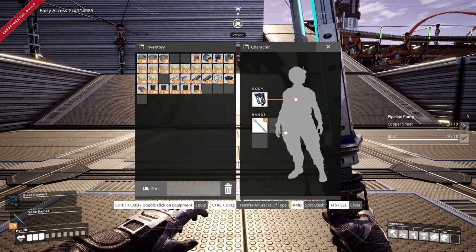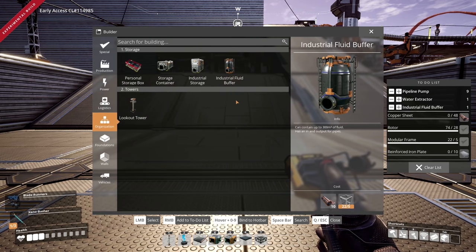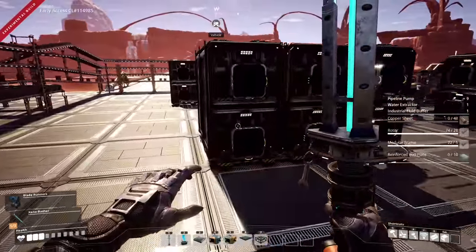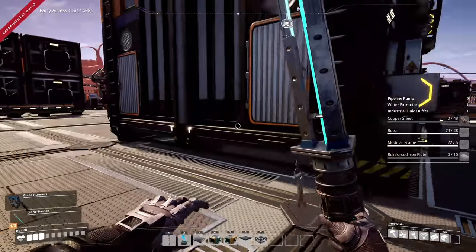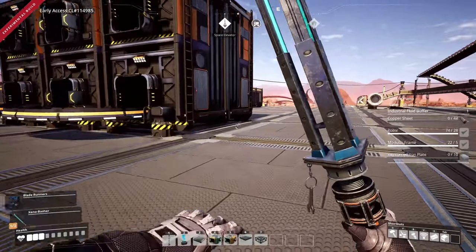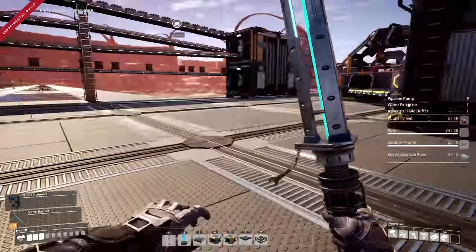I think we have power. Let's check the inventory - I have rods, I have cables, so we have power. I'm also going to grab a water extractor and a fluid buffer, and we're going to need a bunch of foundations. Let's grab this stuff quickly. We have reinforced iron plate - super easy, super amazing. The factory's been running for quite a while, so we already have 2,500 versatile frameworks in the space elevator ready to go. We have two tickets available, but there's no point using them right now.